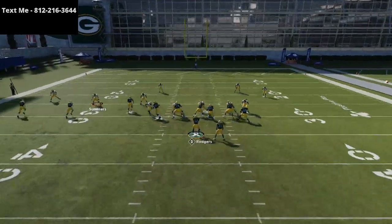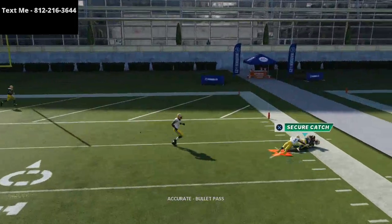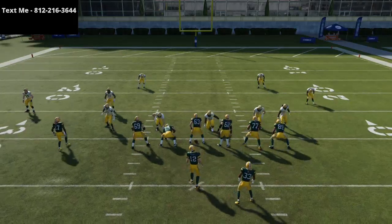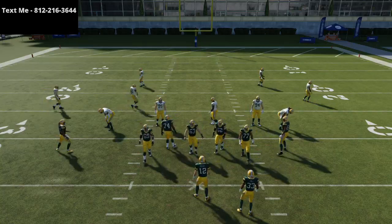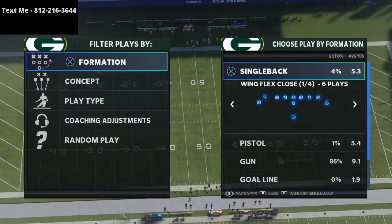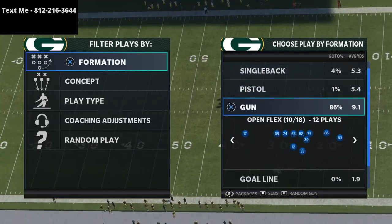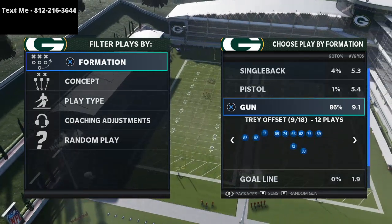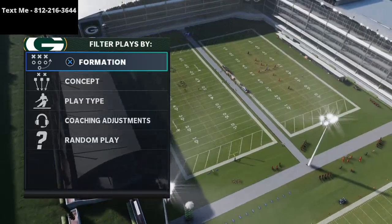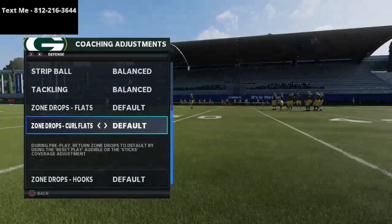I want to show you specifically how to stop the crossing route in general and talk about a couple of concepts you can utilize. The best way to stop crossing routes is to use a bracketed coverage — a coverage that a lot of people are using this year — and that is to run zone drops. Zone drops are actually really, really useful; probably one of the best defensive adjustments Madden has to offer this year. What you want to do is go into coaching adjustments and take your curl flats and put them at 25 yards.